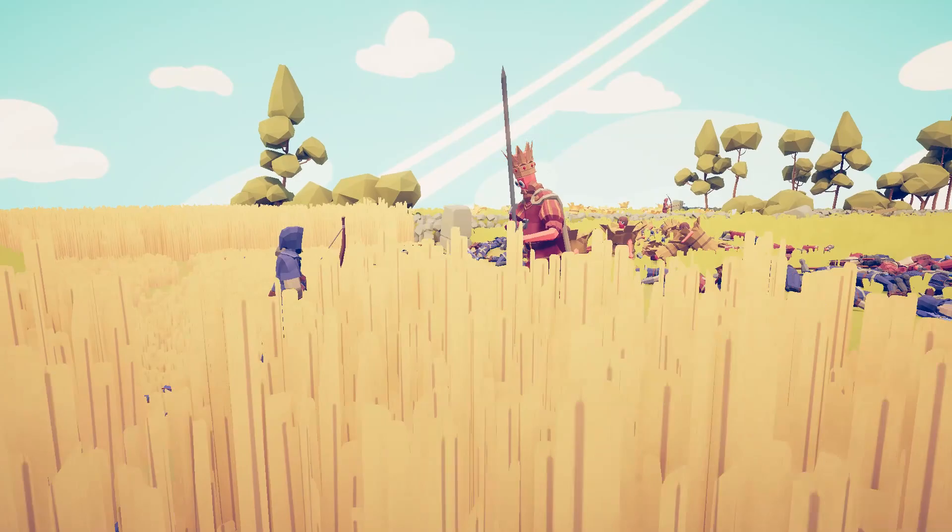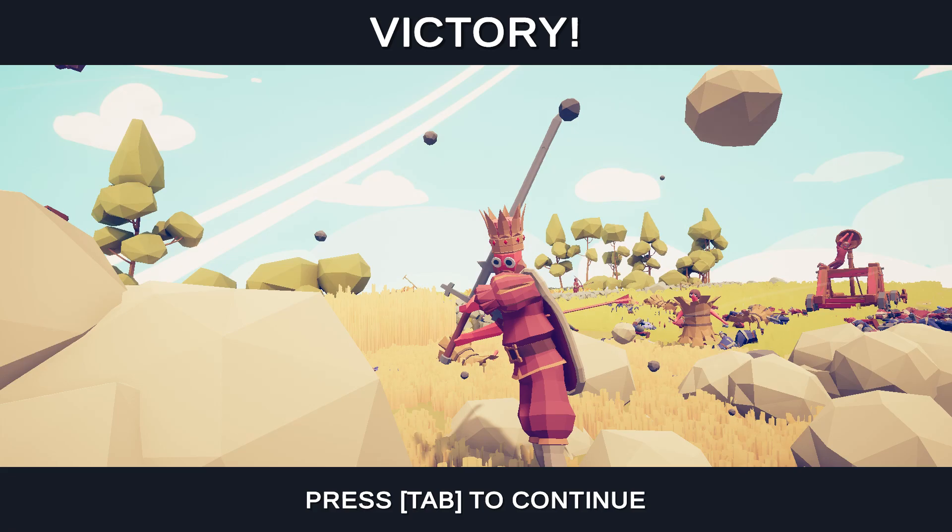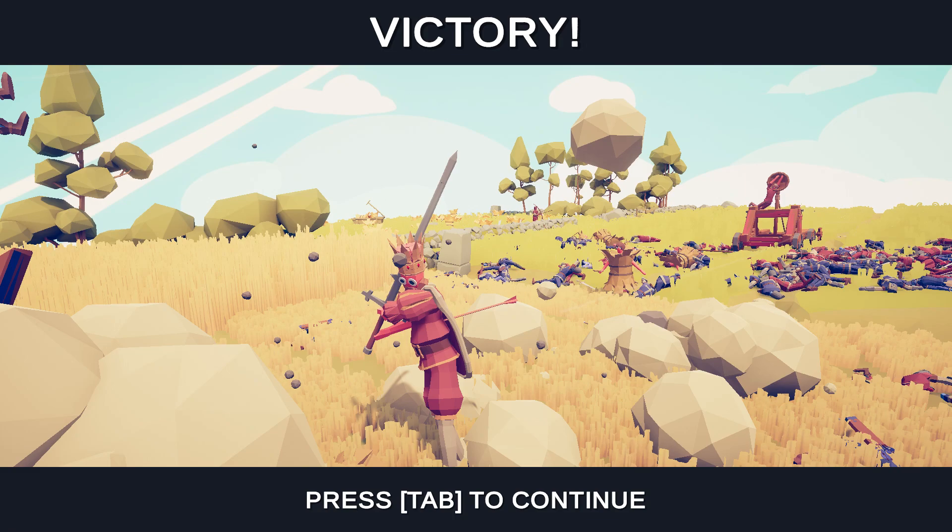An arrow takes out that archer. William the Conqueror is going to take this and destroy. He takes a direct hit from the artillery, gets back up, and once again the Norman invaders win this scenario.